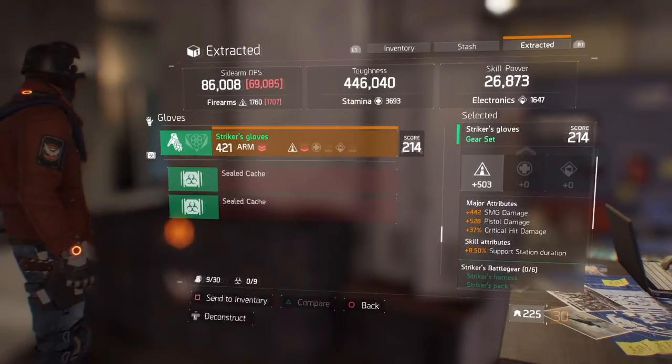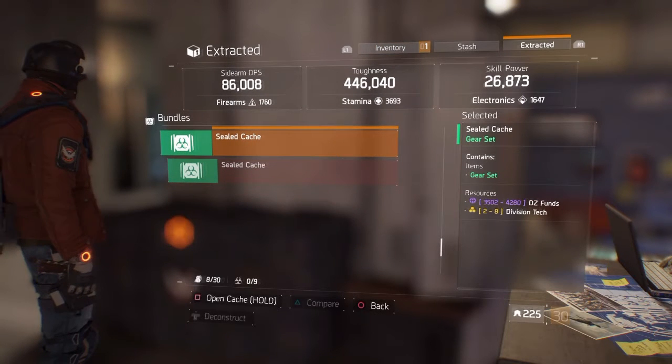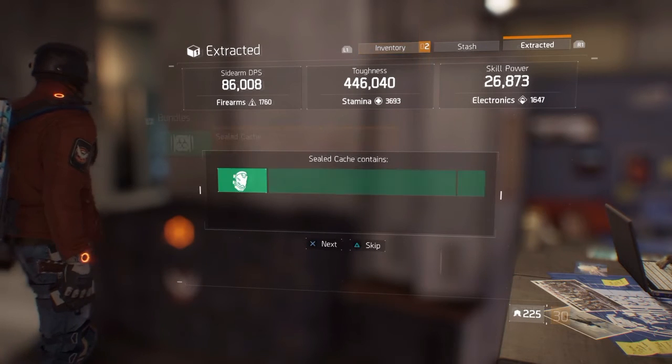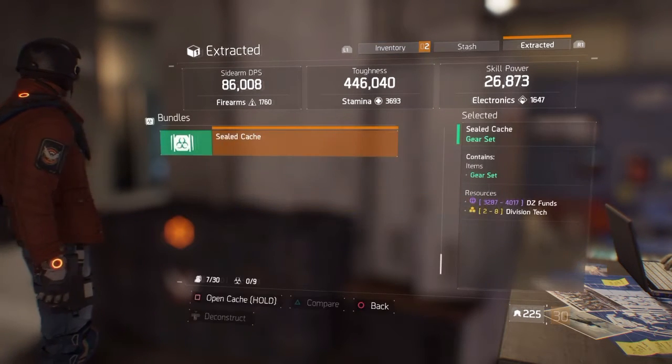Now that we're back at the Base of Operations, let's open this bad boy up and see what we got inside. Here we go — and it is a Striker D-Pass gear score 240.